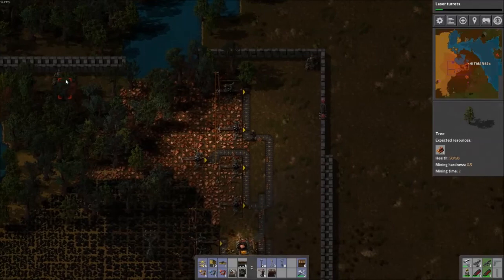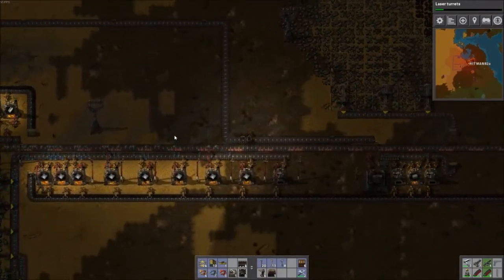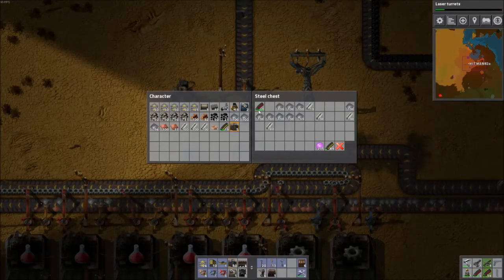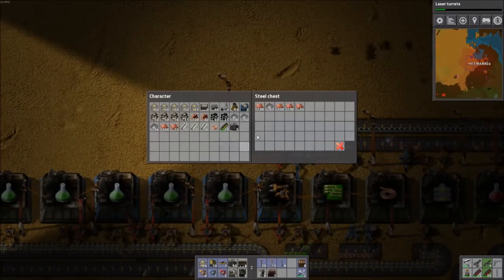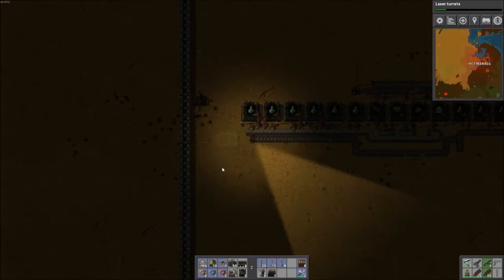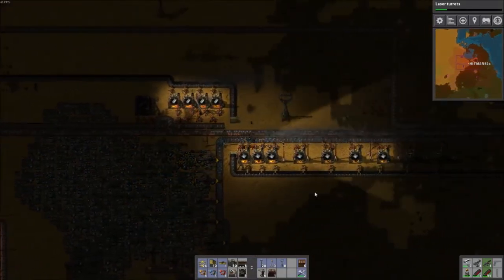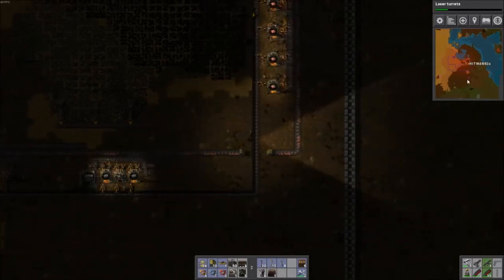How many turrets did I put in here? I've got 20 clips of ammo in that one. So now our copper and iron is sorted, our wall is almost done, turrets are getting the ammo — we're getting close to being able to start those blues. We're gonna go south of here. Last episode I was talking about the south-east corner of the base — building the refinery and stuff there and then just pumping the oil up from down below.